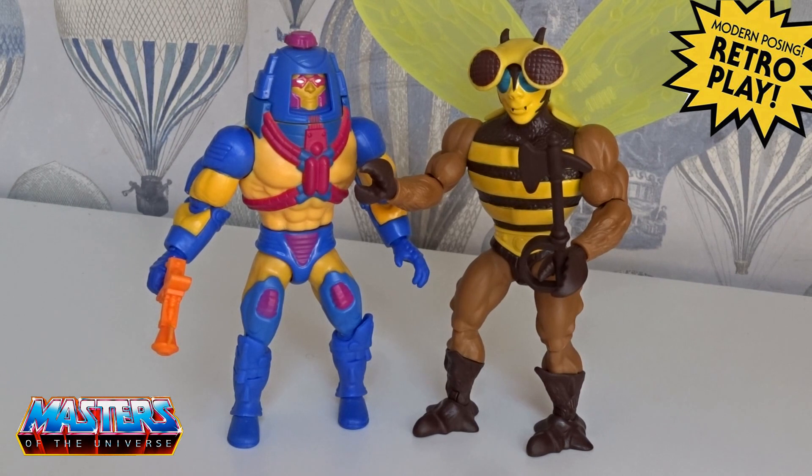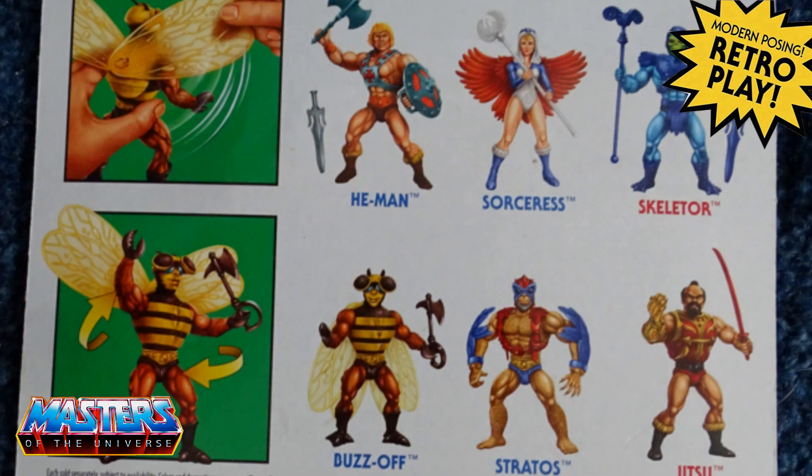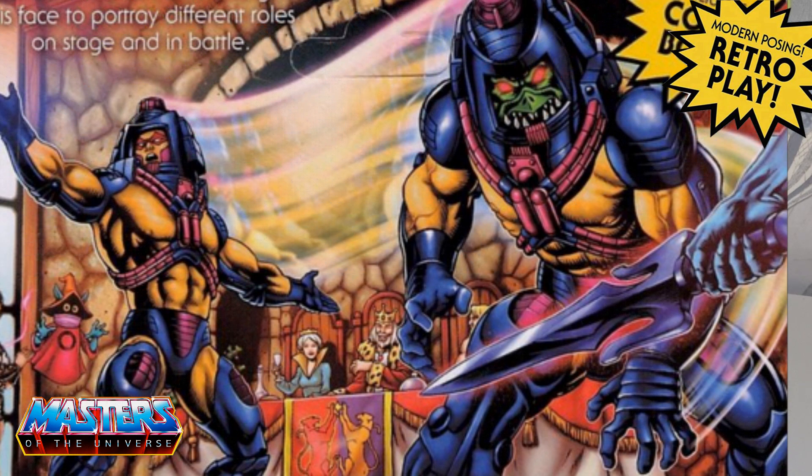First we're going to go through Buzz-Off, so here he is flying through the mountains. In the background you've got Skeletor with Beastman and also Evelyn, but the card I have has got a big flash print there so it kind of destroys the artwork. Just below that you've got the little pictures of what the figure does — his wings and twisting at the waist — and also the additional figures released with the wave: the Sorcerer's He-Man, Skeletor, Stratos, and Jitsu.